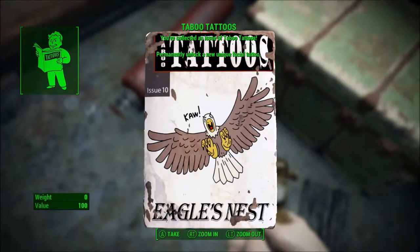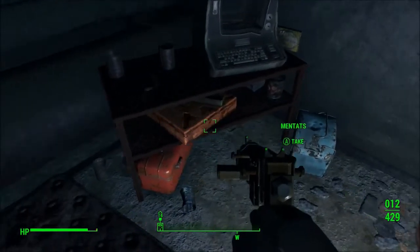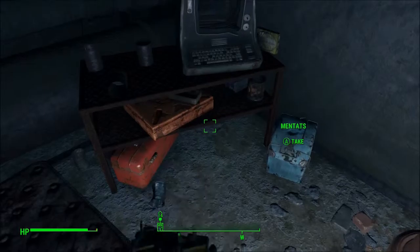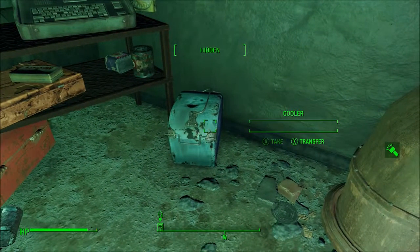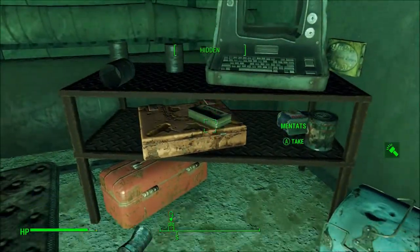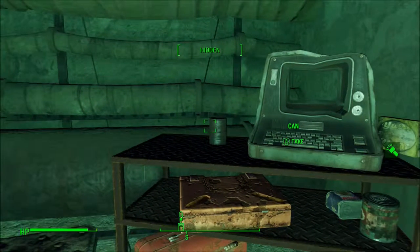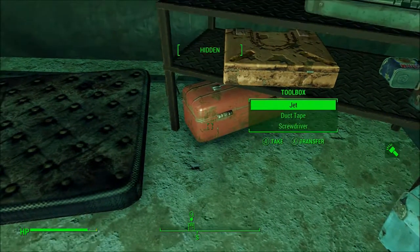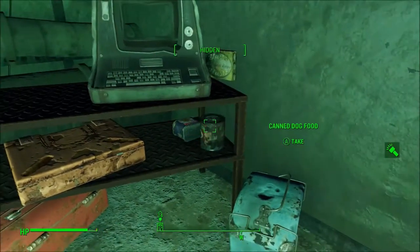Taboo Tattoos. Eagle's Nest — nice. Let's see what we got over here. What if I have rounds? Why do the coolers have rounds that they shouldn't? Really, at all? Why the hell, game — are you doing this to me? Why don't they have food like every other cooler in my other file does? God damn it.